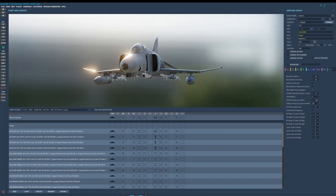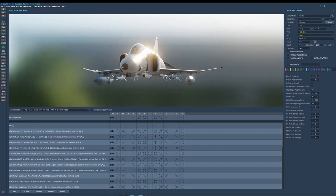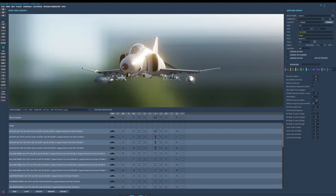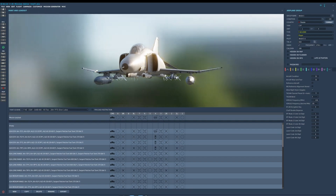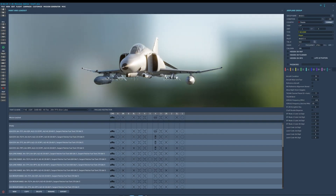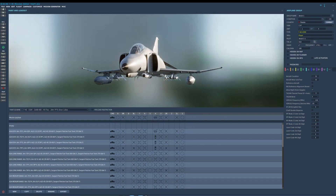Mode 2, Mode 3 transponder — commonly assigned by air traffic control — you can set this to whatever you want, say 1200 for a VFR flight. You can spawn the aircraft preset squawking a certain code. In single-player it's just buttons to press, but if you're playing multiplayer with VATSIM ATC, make sure everyone in the flight has a different transponder code — 1201, 1202, and so on. And laser codes — you can preset the laser codes here. Fun fact: you can also change them in-game when on the ground via the Jester menu.